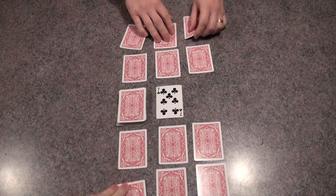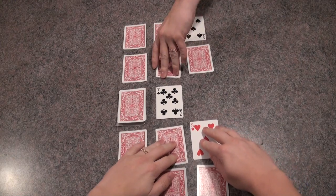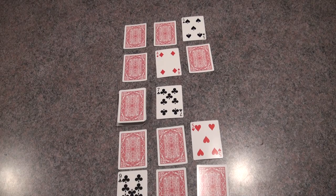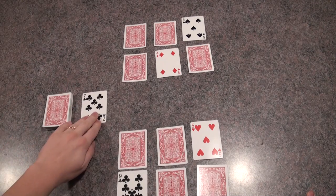The players then, without looking at them, set their cards in a 3x2 pattern in front of them. At this point, they choose 2 cards to flip over. What you're trying to do is have the least amount of points in front of you at the end of the round. You do this by trading out large numbers for small numbers, or by making matches in the same column, which changes the value of both cards to 0.